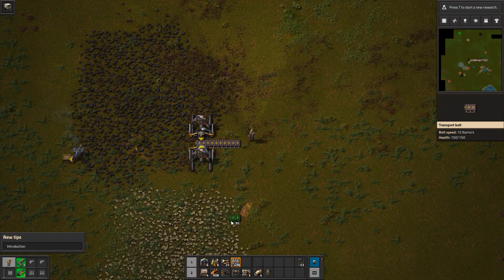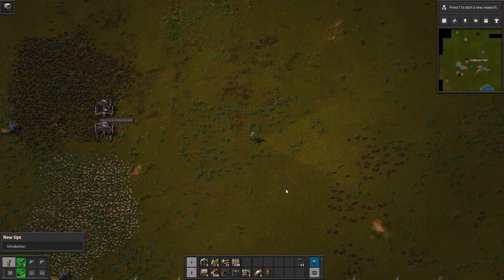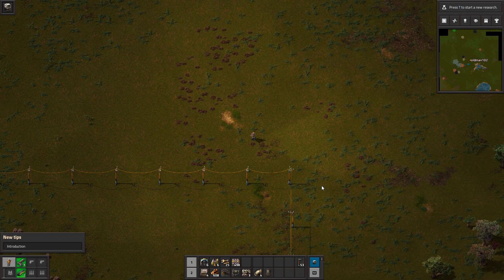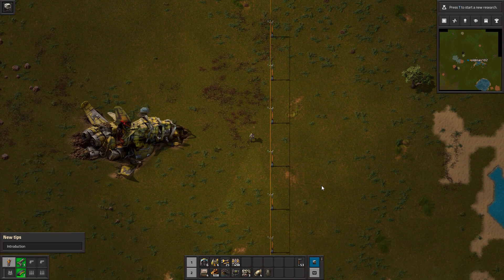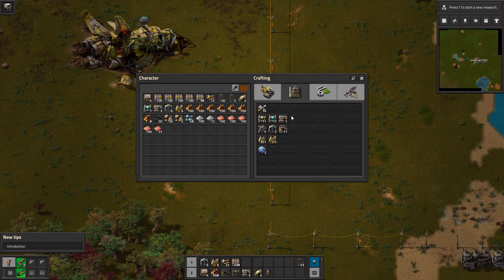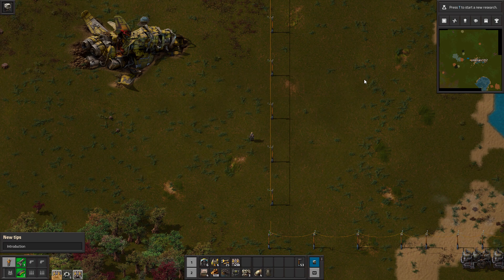Now we are going to have to get electric up here. We are not going to have enough conveyor belts, so let's queue up some more conveyor belts while we figure this mess out. Let's grab some more iron plates first.